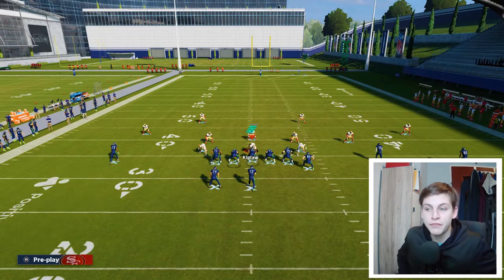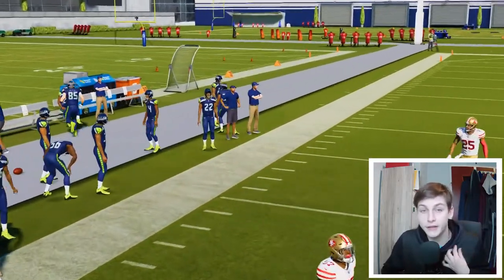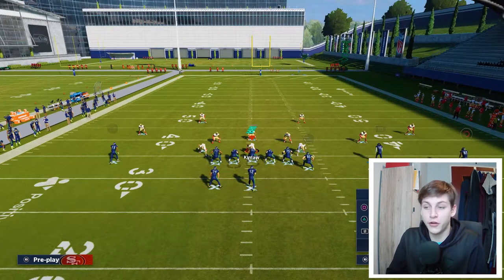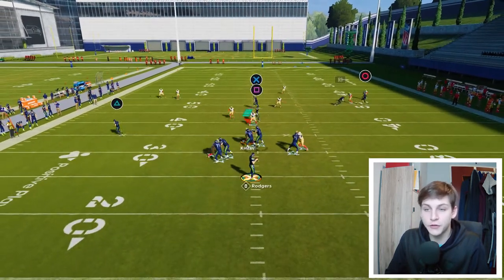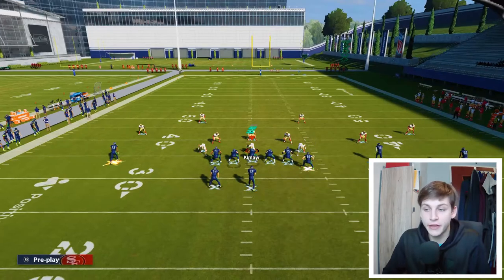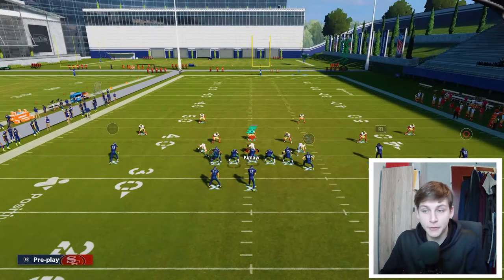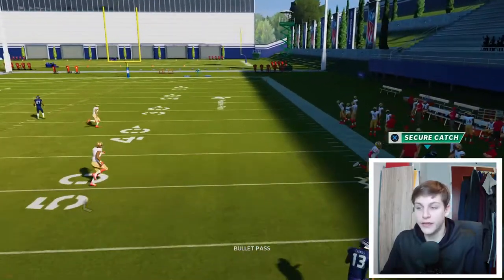I'll shift to Cover 4 Curl Flats and walk through the reads. First read is the running back on the flat — as soon as you see it open, take it immediately. Second read is the drag. I adjusted my zone drops to 25 yards on the curl flats. With Kittle on the crosser and Thomas on the drag, you can now see those two reads clearly.